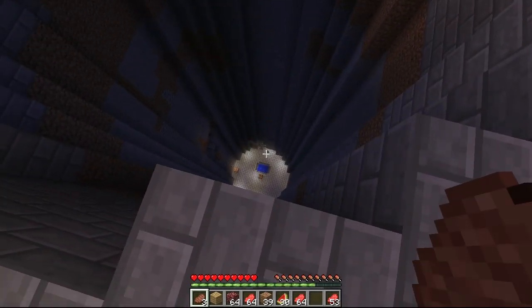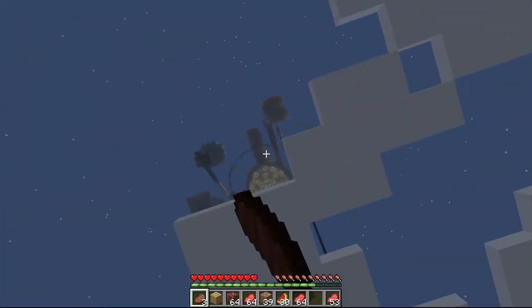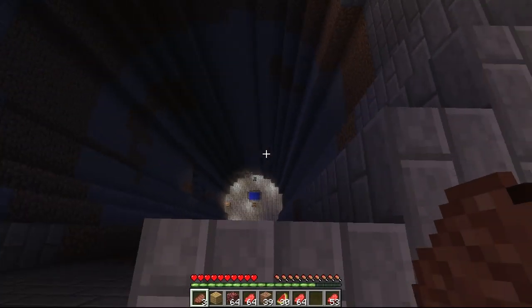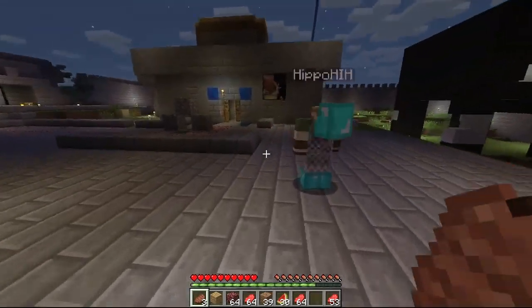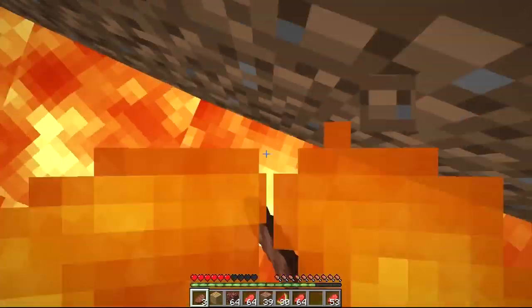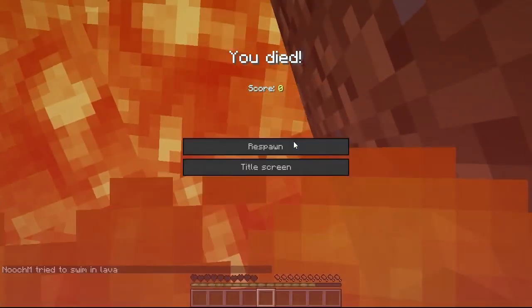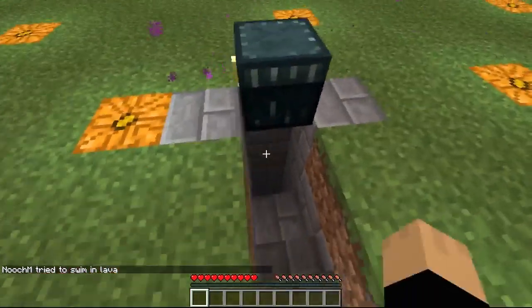There's an ender chest down there - I drop my stuff, kill myself, and immediately respawn back up. It's actually a very efficient way of traveling. The only problem is you lose XP, but we have an XP farm for that. Oh no, I just died - I just lost all my stuff!